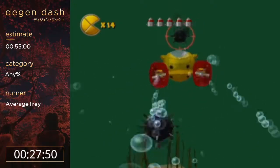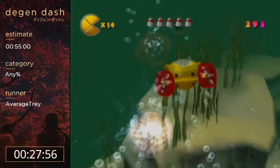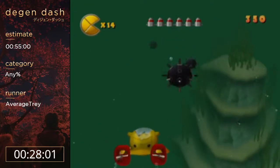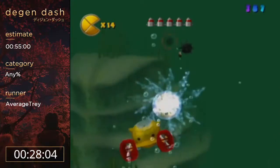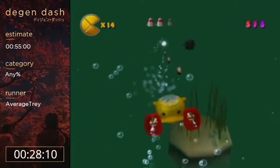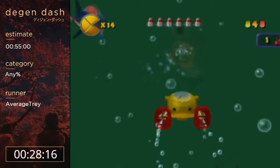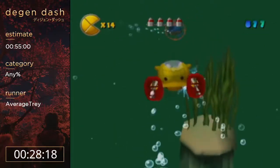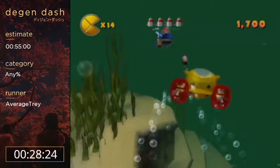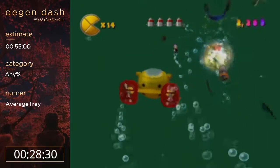Here we go, y'all. You gotta use the restroom or eat something — it's 12:45 AM PST, go right ahead. This is Degen Dash — we are true degenerates here. We eat at all hours of the night, never sleep, that's what we're all about. It's pretty fitting. The strat here is to not die — if I don't die, it'll be perfect. Let's see how that pans out.